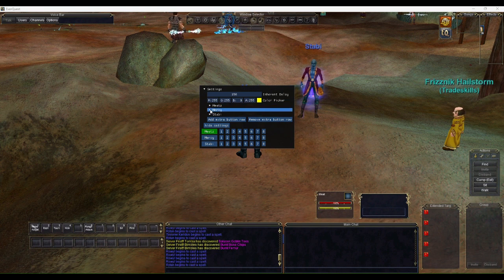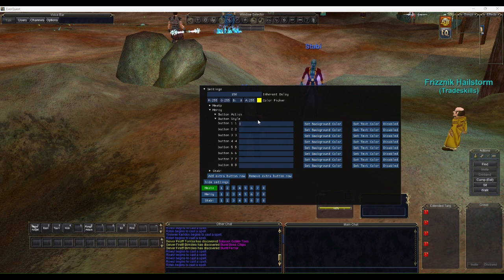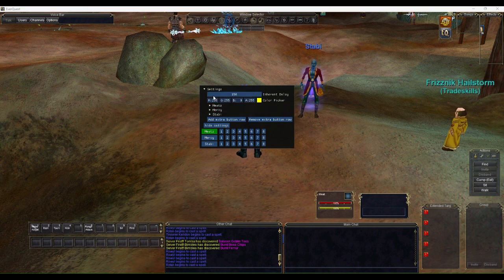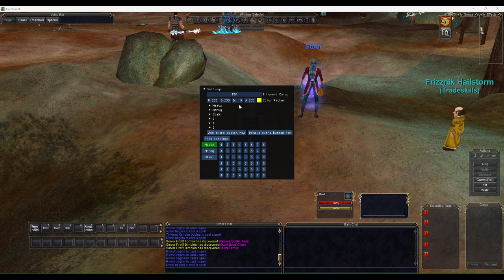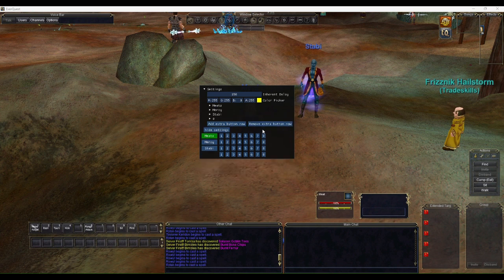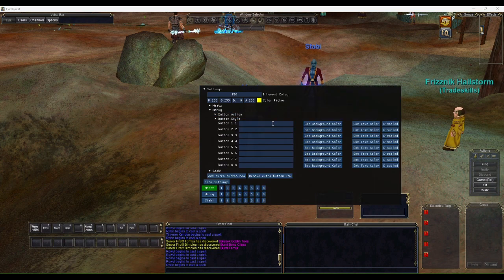Now let's customize Mercy's action bar. We'll create a macro to heal the main tank. In the settings menu each character gets their own menu, and you can add extra button rows if you want more actions than the eight per row. For Mercy, we'll start by styling Button 1 — the current title is '1' and we're going to change it to 'Heal Tank'.